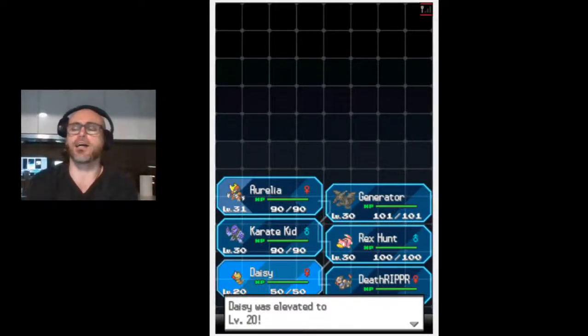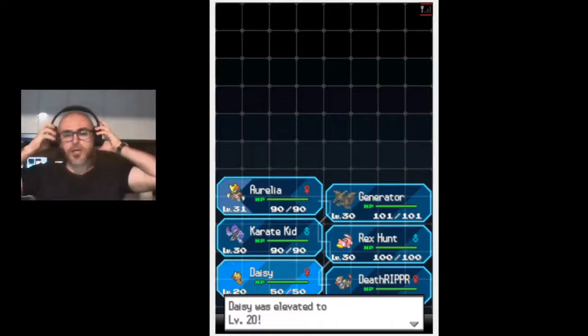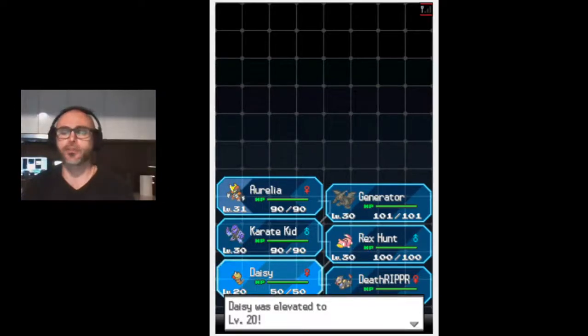Hello everybody, welcome back. I spent a little bit of time going through our team and I found the cheat so that I don't have to grind everybody up - it was taking a bit too long. I was trying to get all of our Pokemon to level 30. Over here I used our rule, threw one Pokeball and caught a Zekrom. We'll have a look at Zekrom in a little bit.